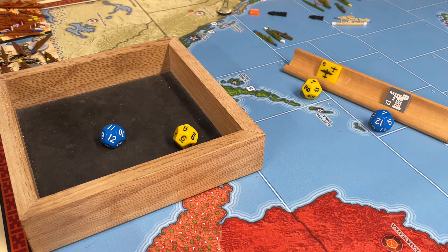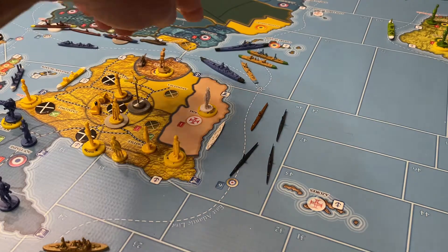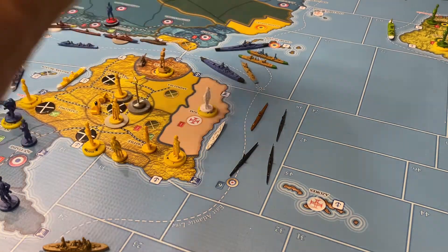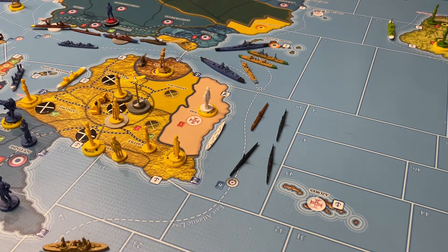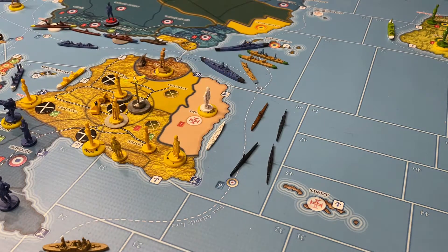What turn are we on? July 38, 38S.4. One quick housekeeping thing: a mistake I made with the French on the last turn. Those two battleships right there — I moved them four spaces when I couldn't do that. Two plus one for the major port, for a total of three, was their maximum movement. So I pulled them back one C-Zone to 79.